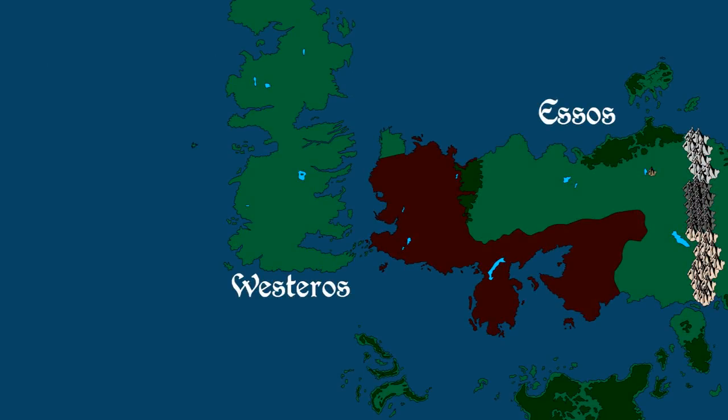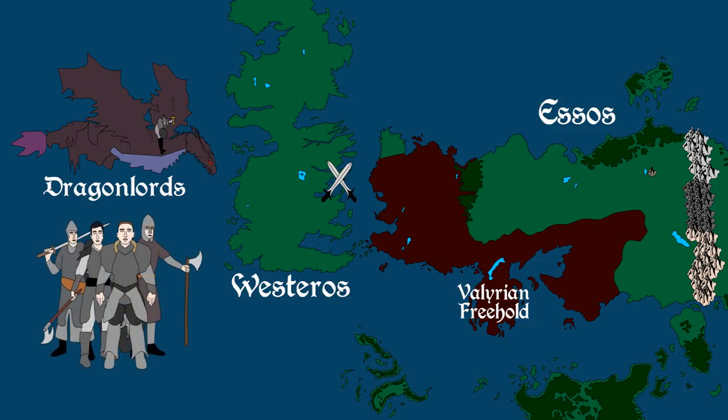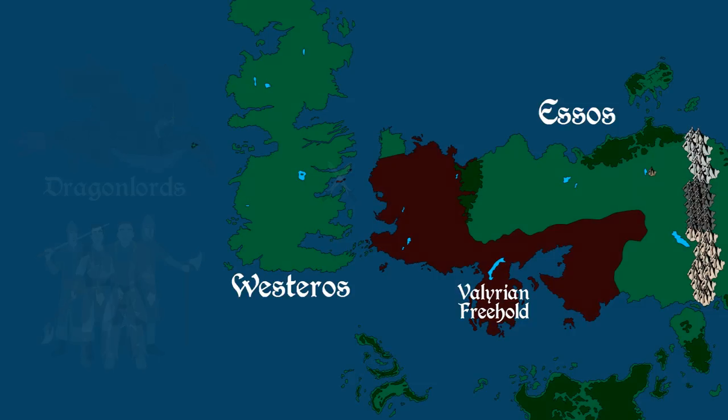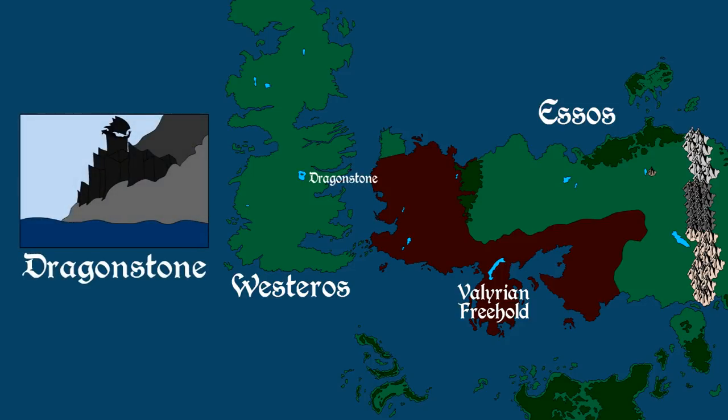Three centuries before the Targaryen Conquest of Westeros, the ancient dragonlords of the Valyrian Freehold annexed a small island in the Narrow Sea to act as their westernmost territory. Although some local lords resisted, the Valyrians were too powerful and quickly defeated any opposition. Using their magic, they twisted black stone to form the fortress of Dragonstone beneath the active volcano they called Dragonmount.